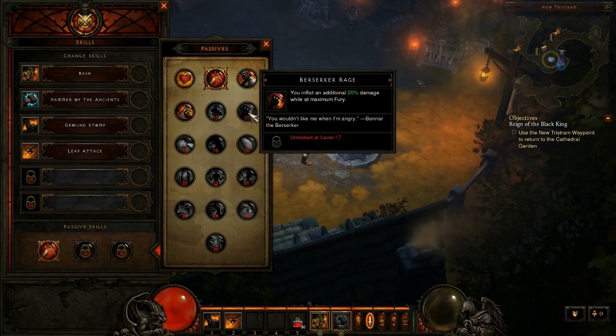The sixth passive skill for the Barbarian is Berserker Rage. You inflict an additional 20% damage while at maximum fury. 20% more damage whenever you're at max fury — that is pretty badass and useful. The quote underneath says 'You wouldn't like me when I'm angry — Banner the Berserker,' which is obviously a reference to Bruce Banner, aka the Incredible Hulk. So the developers over at Blizzard like to throw in comic book references, which is pretty sweet.